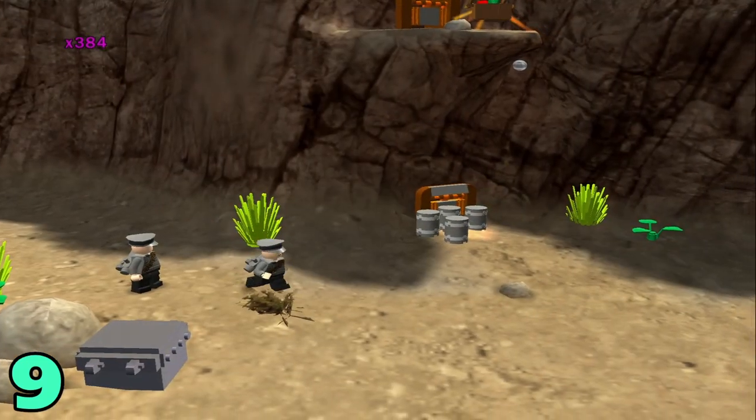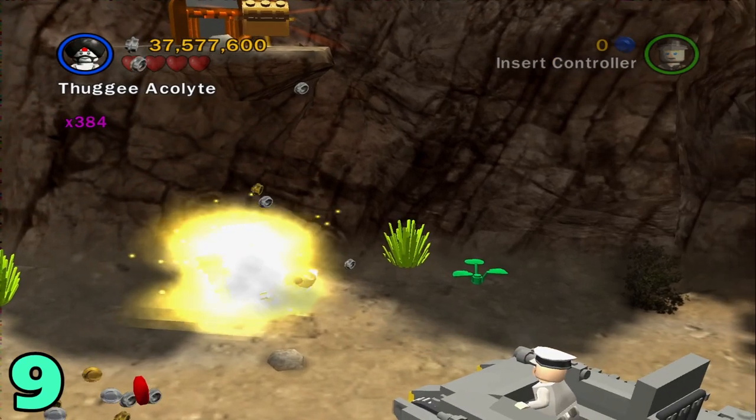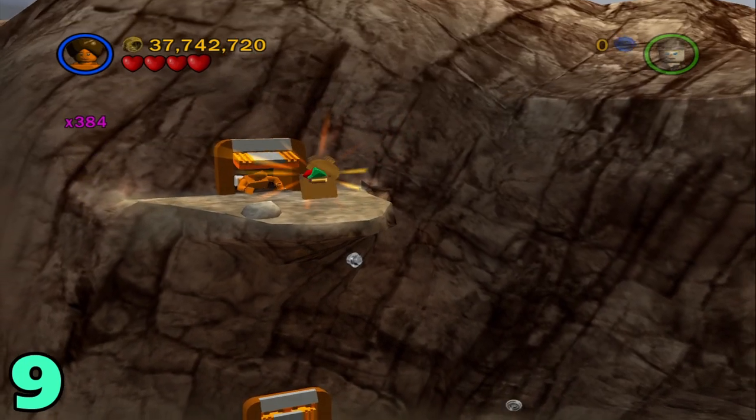Artifact number nine is going to be in the next area after you defeat the first tank section. Switch to a small character and blow up these things blocking this hatch. Switch to a small character — the artifact is right up here.